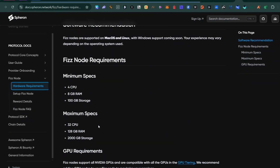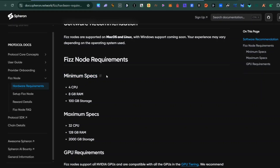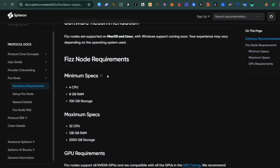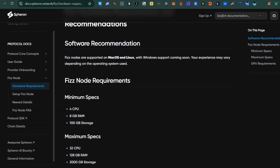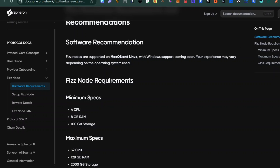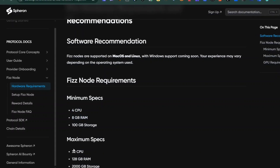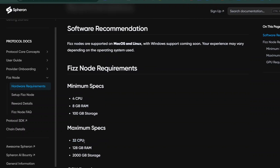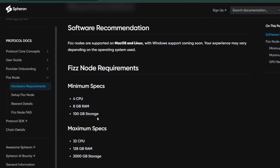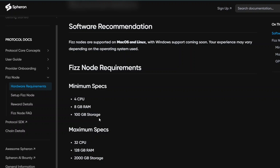To run this Ferron node we need to check the hardware requirements so we know which VPS to buy. Remember you can run the Sphys node with GPU and CPU, but we'll be focusing on the CPU part. The minimum requirement is 4 CPU cores, 8GB RAM, 100GB SSD, while the maximum is 32 CPU cores, 128GB RAM, and 2 terabytes.